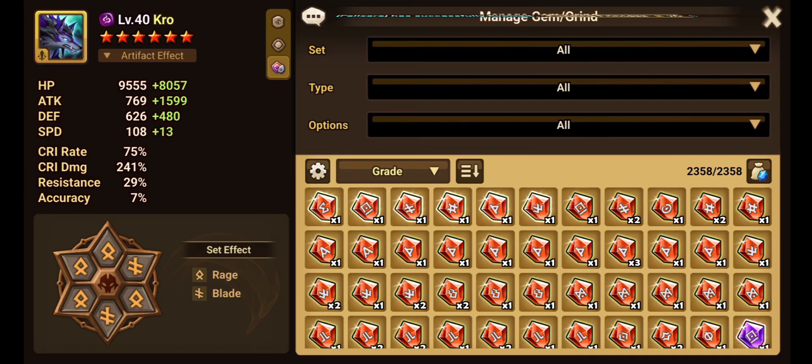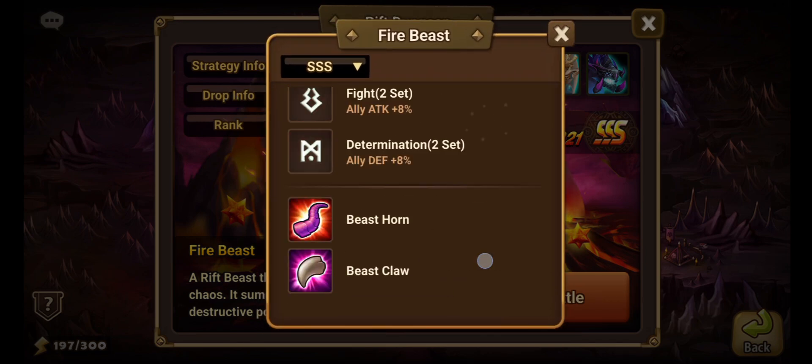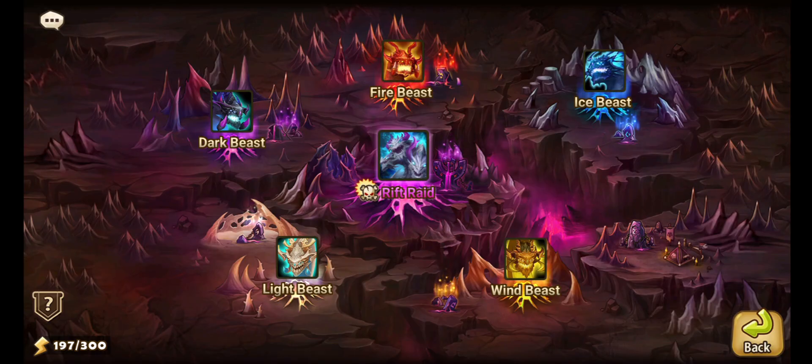Grindstones and enchanted gemstones can be obtained through a multitude of different ways. The first and most direct way of obtaining these resources is by farming them in their respective areas. Enchantment gemstones can be farmed in the rift beasts — by going through any of these rift beasts you can farm enchantment gems of the sets that you see here.